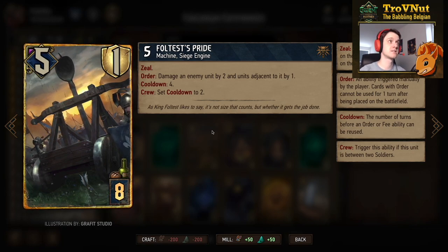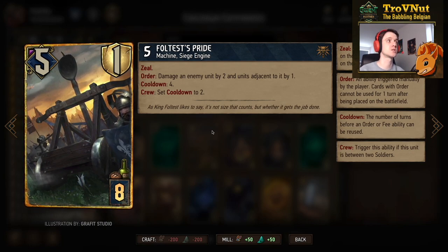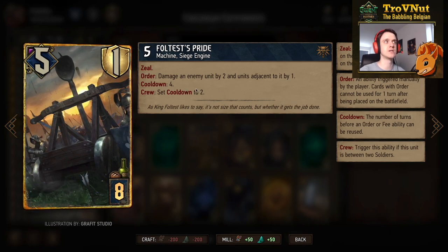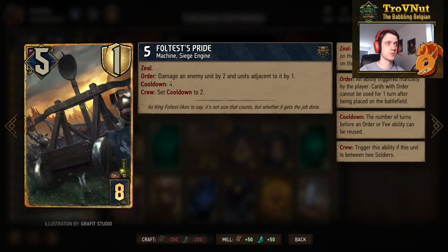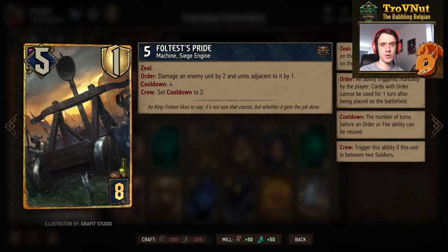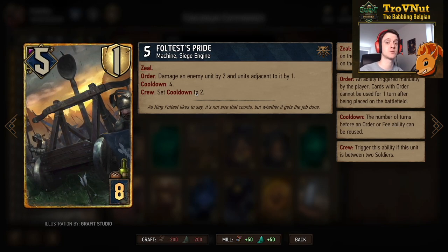Foltest's Pride is another cooldown card — five power, one armor, eight provisions, has zeal, and the order ability damages an enemy unit by two and its adjacent units by one, so four damage in total, giving you nine points already. Foltest's Pride has a cooldown of four turns, but if placed between two soldiers on crew the cooldown becomes two. Important: this only checks on deploy and every time the cooldown resets — it can be either four or two. With Siege Support you can reduce the cooldown by one more, enabling even faster reuse.